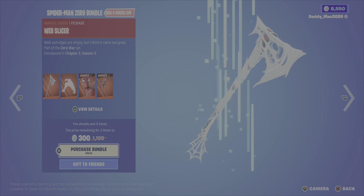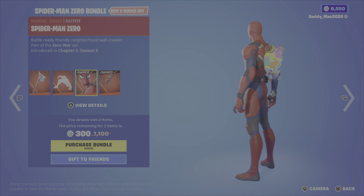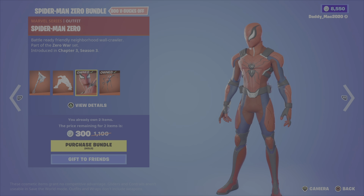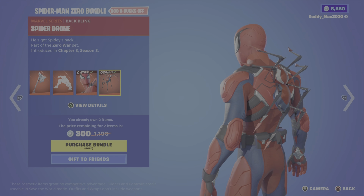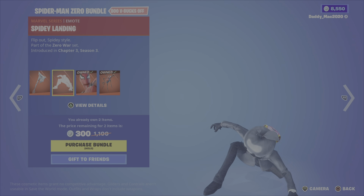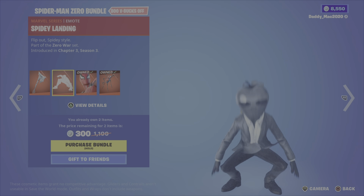We then have the Spider-Man Zero bundle, featuring the Spider-Man Zero outfit from Chapter 3 Season 3. You could earn this outfit for free if you were buying the comics a while back. We have the Spider Drone back bling — also available by purchasing and claiming the code inside the comic — the Web Slicer pickaxe, and the Spidey Landing emote. It's showing 300 V-Bucks for me since I own two items — probably closer to the 1,600 V-Buck range.